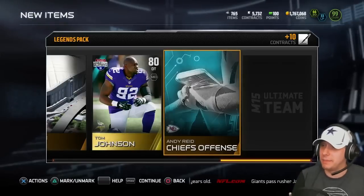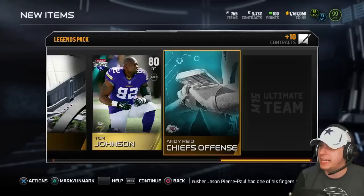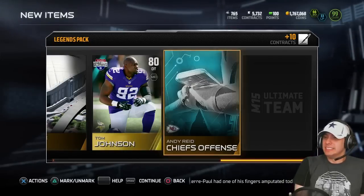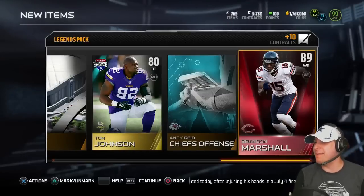I don't think Jeremy Hill is going to make my coins back unless we pull one of the boss cards right now. Can we clutch it? Three, two, one — and it's an Elite. It's Brandon Marshall, though. Oh man. Damn it.